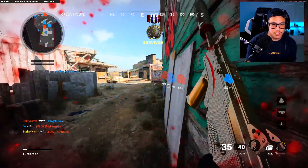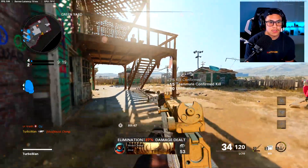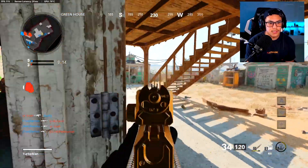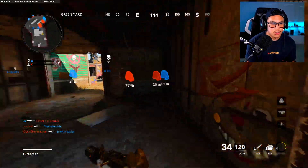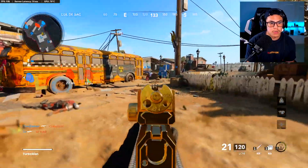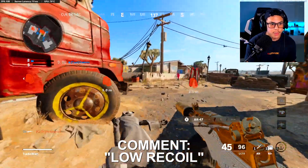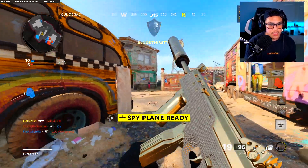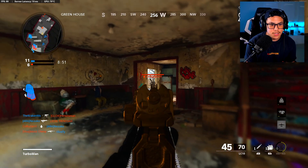We got to dip out. Spawns might even flip on us here — yes, they did. If you made it this far into the video, I really appreciate you. Drop a comment down below saying 'Low Recoil' so I know you're watching all the way through and not just stopping once you got the class setups.